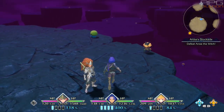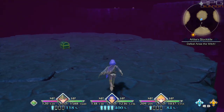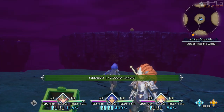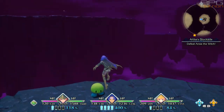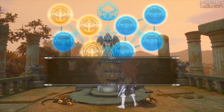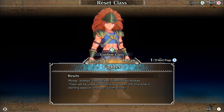To reset classes you are going to need an item called Goddess Scale. This item can be acquired after defeating the Benevodon of Darkness during the final story section, and 5 of them can be obtained in the final dungeon during post-game. So you can get only 6 per playthrough. By resetting classes your training points are also reset.